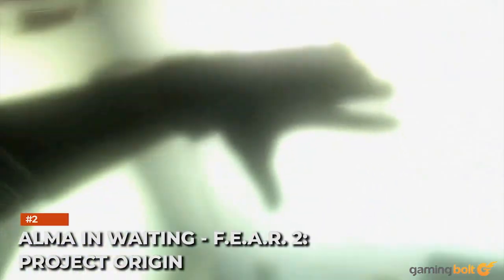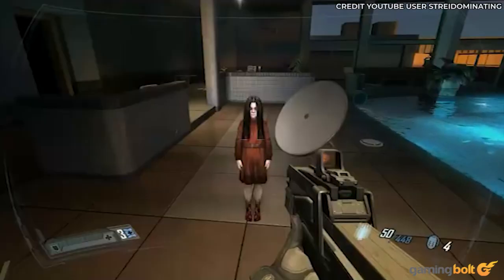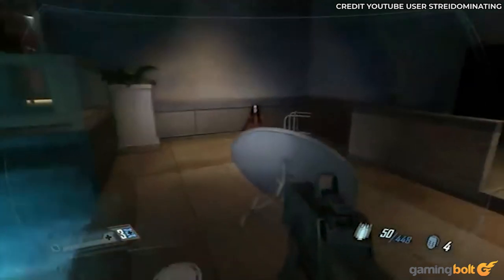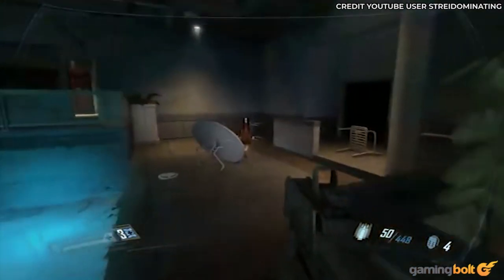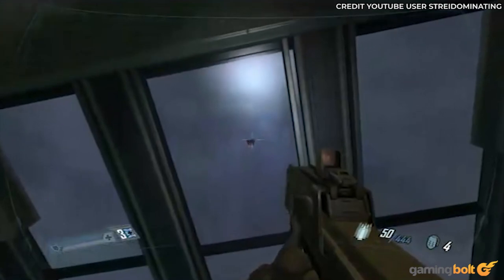Alma in Waiting – Fear 2: Project Origin. Alma gets up to some rather risque behavior in Fear 2: Project Origin, but she still provides plenty of jump scares and creepy moments. However, she becomes arguably scarier when glitched, seemingly remaining impassive and only walking slowly towards the player if they get too far away. It's kind of unsettling until she suddenly floats away to return to her home planet.